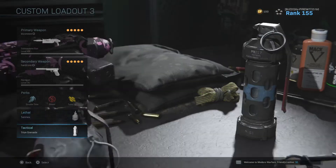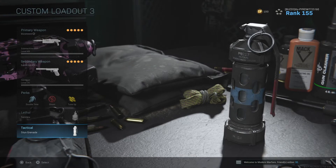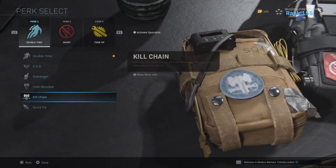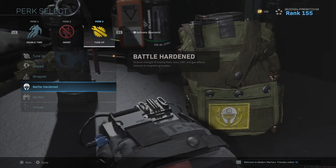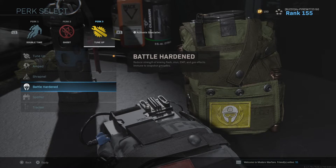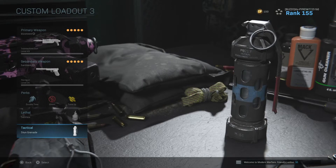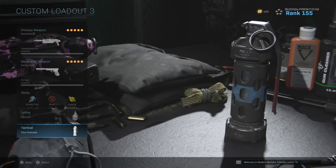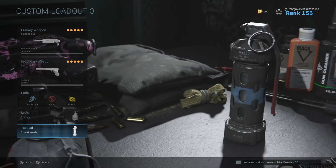Stuns and semtex are very important. Stuns are great because if you throw one at a group of enemies, they're all stuck there. Even with Battle Hardened — the third perk — which reduces the strength of flash and stuns but doesn't make you immune to them, when you stun enemies they won't be able to run anywhere. They'll just be jumping up and down because they can't move, and it's kind of like a really OP thing in this game.